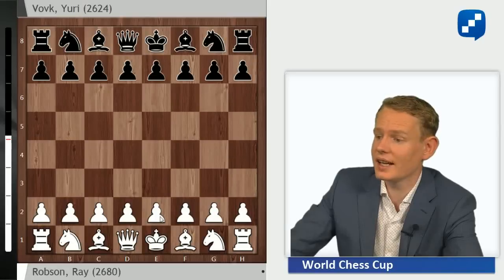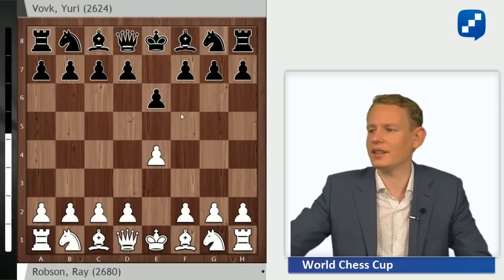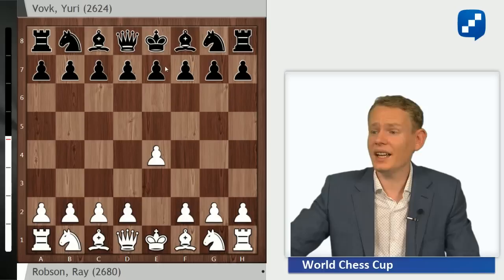A very exciting game. Robson went for 1.e4 and Vovk went for e6, the French Defense. This is the first small surprise. Normally he plays the Sicilian in most recent games I've seen at least.